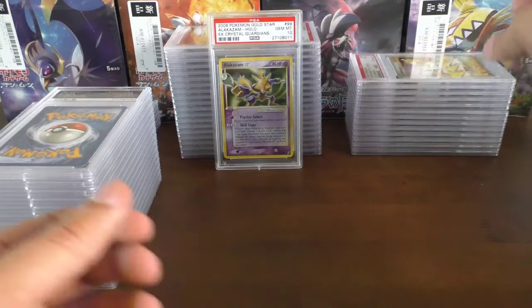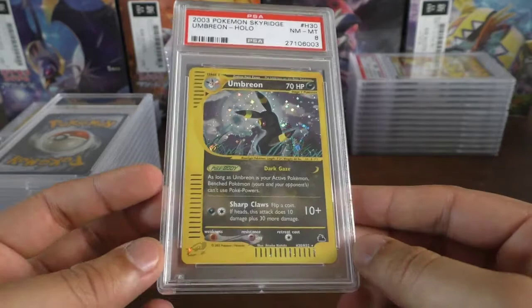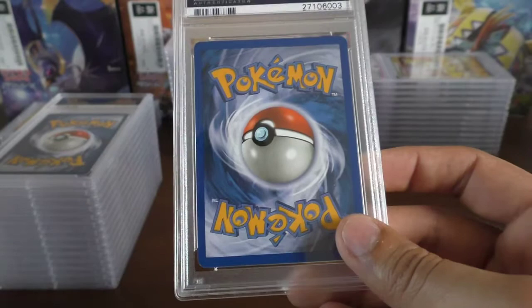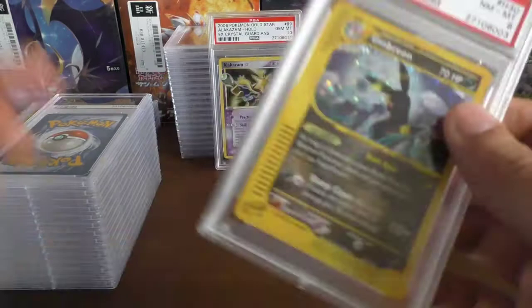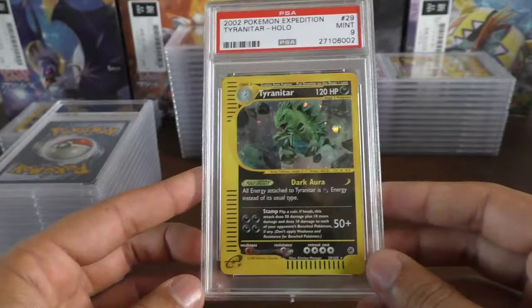We have the Sky Ridge Umbreon — near mint 8 — I probably expected this not to get too high, but 8's not bad at all. Next up we have a Tyranitar holo from Expedition and he got a mint 9 — very nice card.